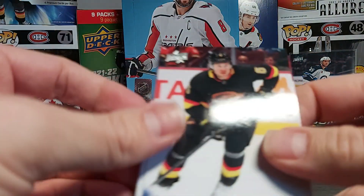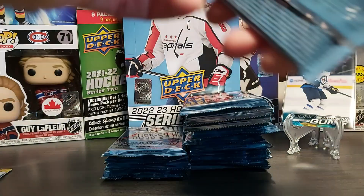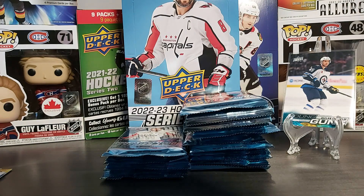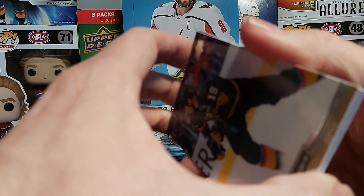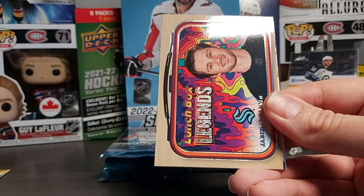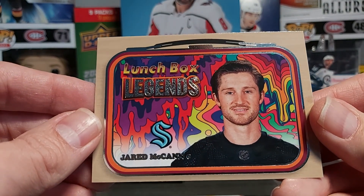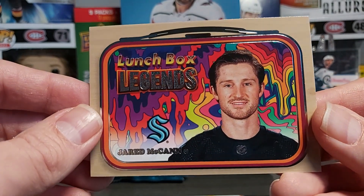Brutuzzi, Bonino, and Tatar. Also I forgot to mention — I kind of reached 300 subscribers with my last few videos, so I'll be running a contest soon. Stamkos, Connectney — a nice jersey — and we have a Lunchbox Legend, which is another new insert. Really colorful. I know some of you don't like a lot of colors — some people mentioned Allure was maybe too bright — but I don't mind. Jarrett McCann for Lunchbox.